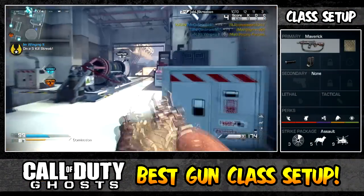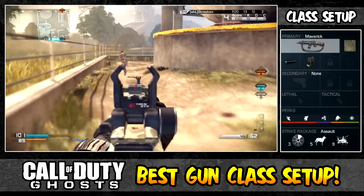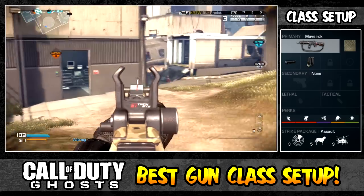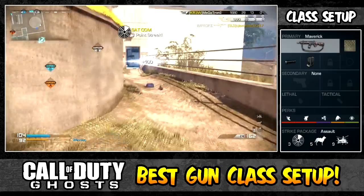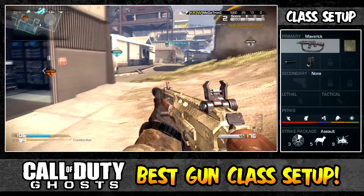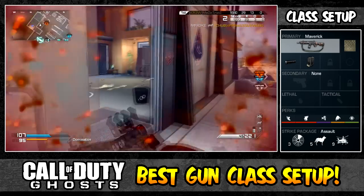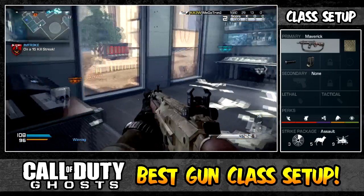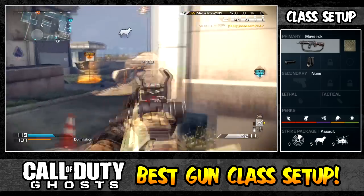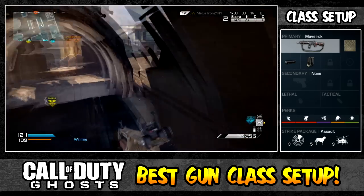The attachments we're using today are the silencer and extended mags. I really wanted a silencer to stay off the mini-map at all times. I was going back and forth between extended mags and grip — grip does help recoil, but if you feather the trigger or aim slightly lower you don't really need it unless shooting at long range. I went with extended mags because this weapon probably only kills two or three enemies per clip, and extended mags helps in sticky situations with multiple enemies. We're also not using sleight of hand, so extended mags is especially useful.